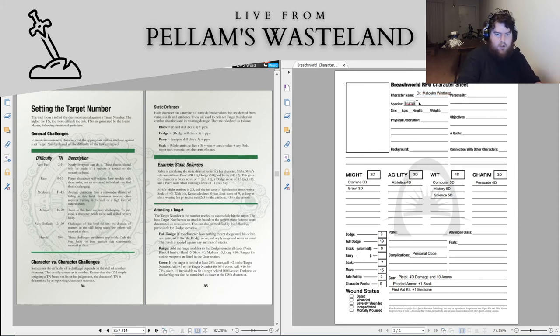That is our character, barring the character name. We will be Doctor Malcolm Winthrop, who is a human man, middle-aged, tall, and thin. His background is a scientist studying the Breach. That is Malcolm Winthrop — a scientist studying the Breach, pretty cool: he's got a pistol, some padded armor, a first aid kit, and a solid set of skills.